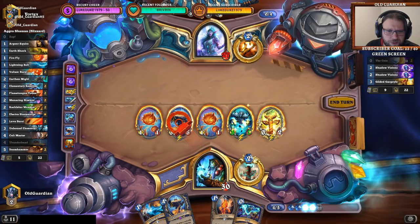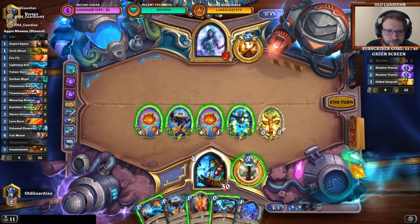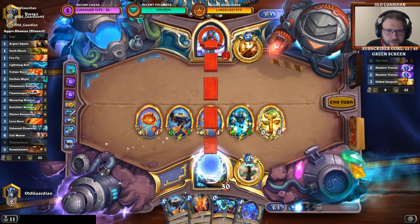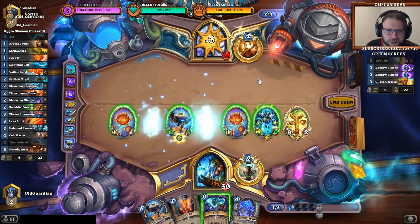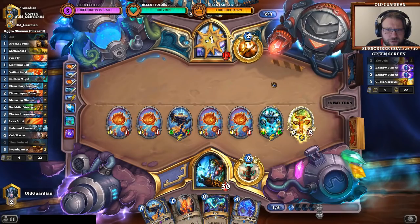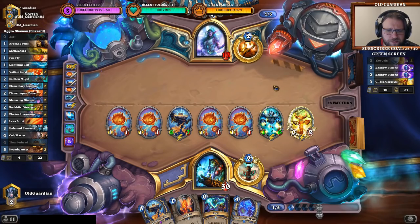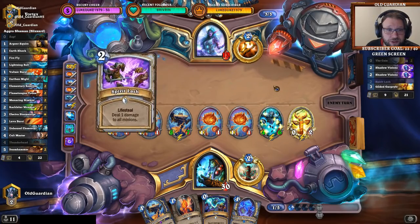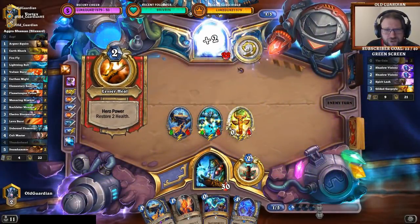Let's buff this fellow up, right? I want to get this to four attack. But it makes me weaker to Spirit Lash, so there are downsides. But I don't think in this matchup that I can wait for very long. He could double coin Psychic Scream too, if he likes. That's possible. It would be pretty strong actually. I would probably do double coin Psychic Scream if I was him, because this was really weak.